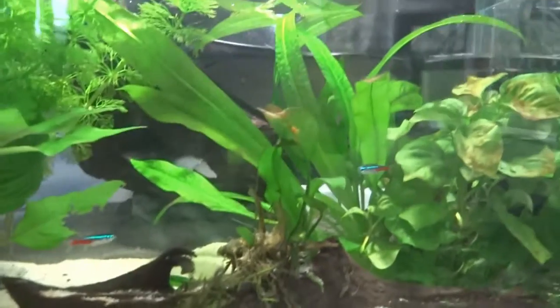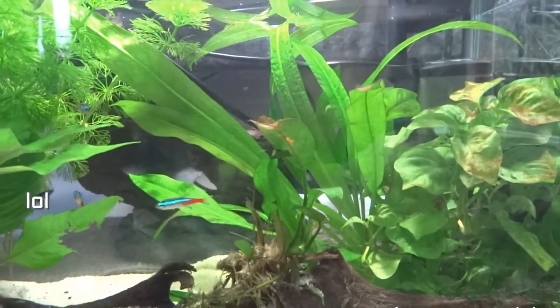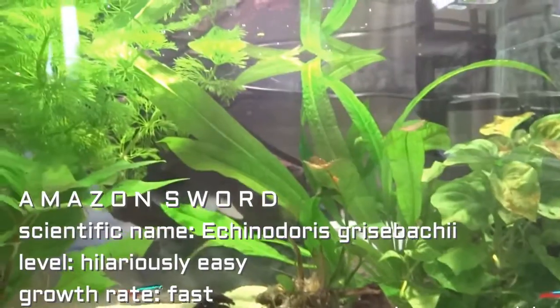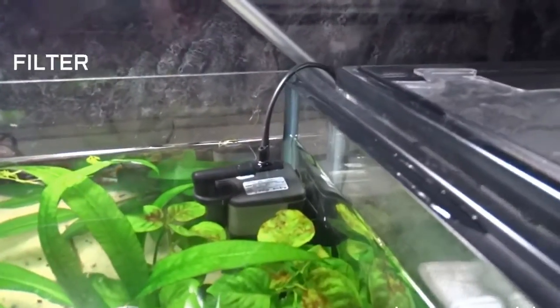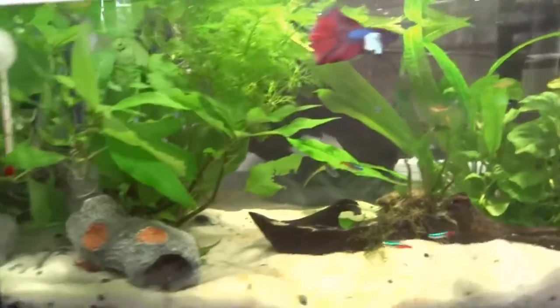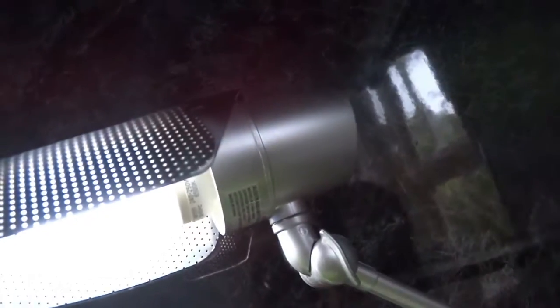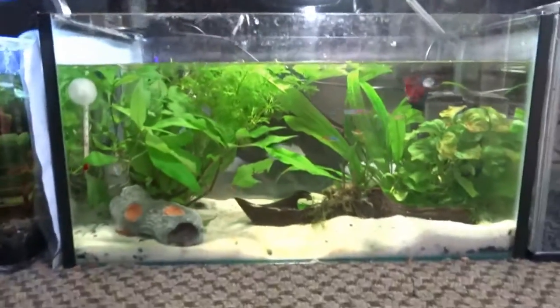Over here we have the driftwood — I don't like this driftwood. The plants died because of the cycling I did, but the driftwood looks okay. The plant that was attached to it is pretty much dead. Up here is the Amazon sword, and the curly ivy is not doing as well as the other plants, but the Amazon sword has grown so much — it's actually amazing. There's only one filter in here, and I'll get to why that later. There's a heater over there too. I'm using just a random desktop lamp and it's actually growing my plants really well — it's about 20 watts, which is pretty good for this tank.